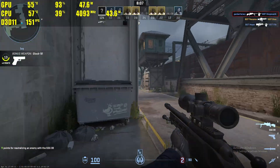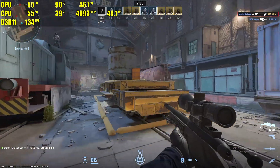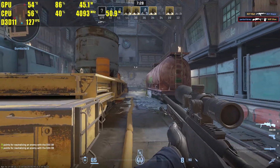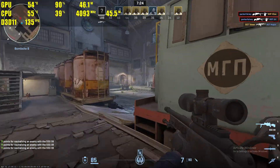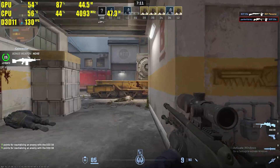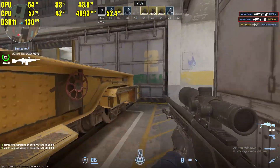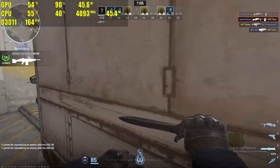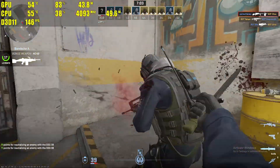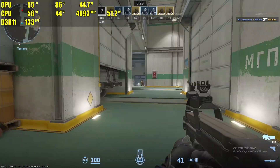Next up we have the most popular game on Steam, and that is CS2. This is a game that initially had very bad driver issues with the ARC cards, and as of today it is running very well. We are getting about 140 to 160 FPS on average with low settings at 1080p. If you want a competitive playing machine, the A380 can actually do that, getting that high refresh rate.